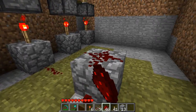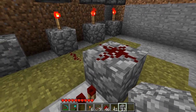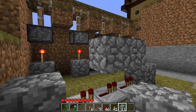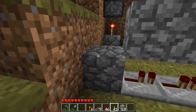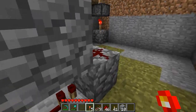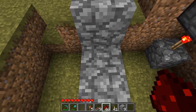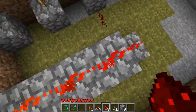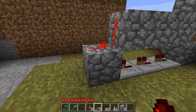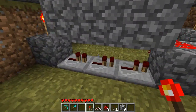Next up, place a redstone dust here and while facing its side, place one block here, one here and the final one here. Place a torch on top of this one and place a block on top of the torch. Finally place 3 pieces of redstone dust here and a torch here. This is your monostable circuit.